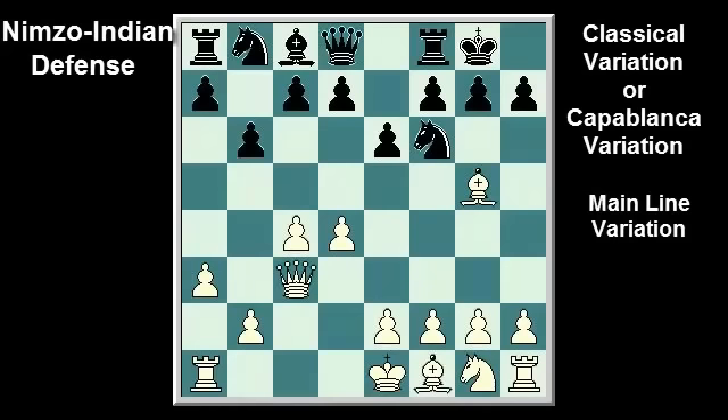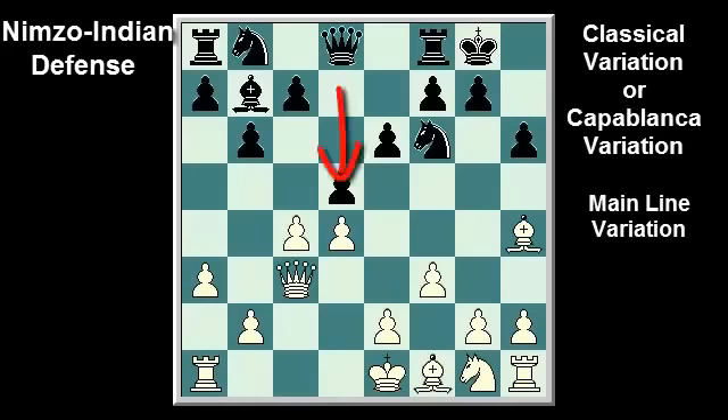In order of popularity, black continues with Bb7, Ba6 targeting the c-pawn, h6, Bh4, c5, and c5. After Bb7, white's most straightforward move is f3, preparing e4. However, black can counter with h6, Bh4, d5, when pawn grabbing is very dangerous for white because of black's better development.